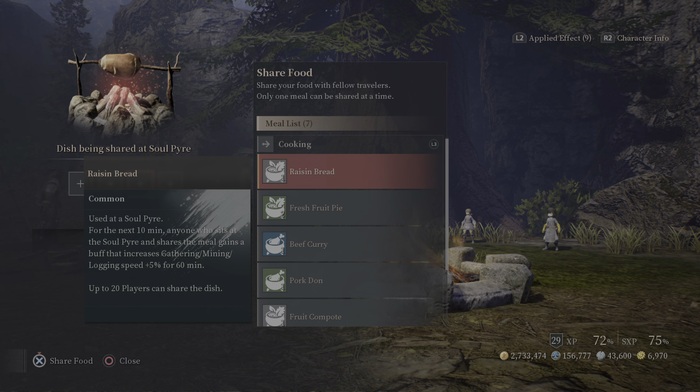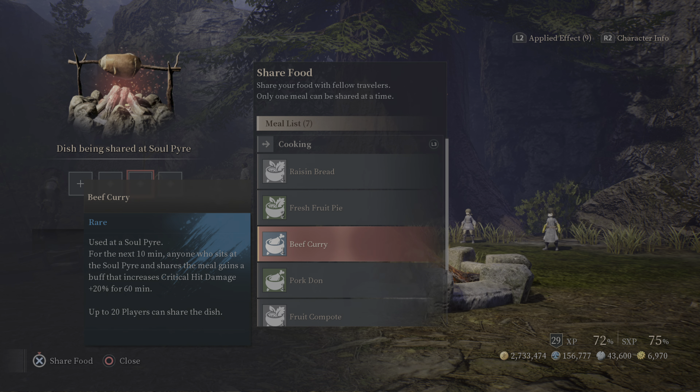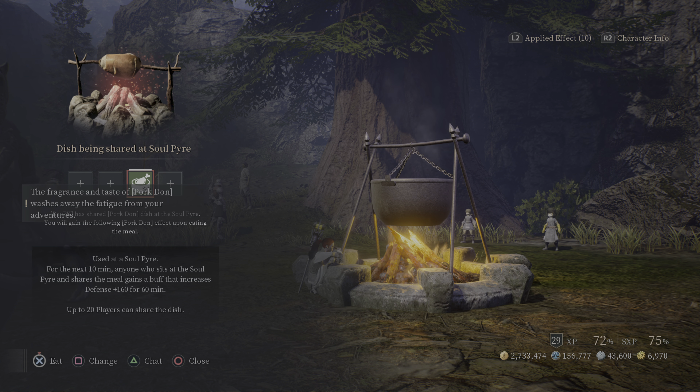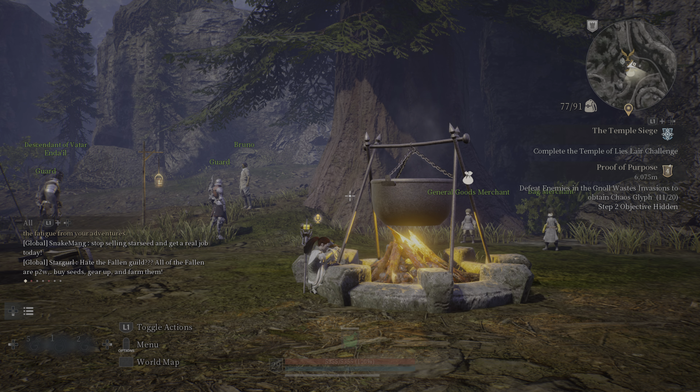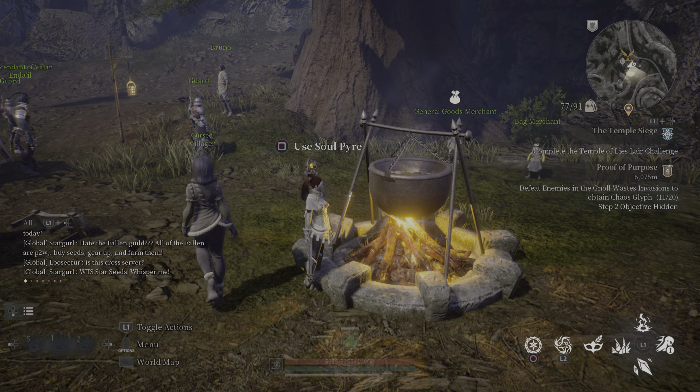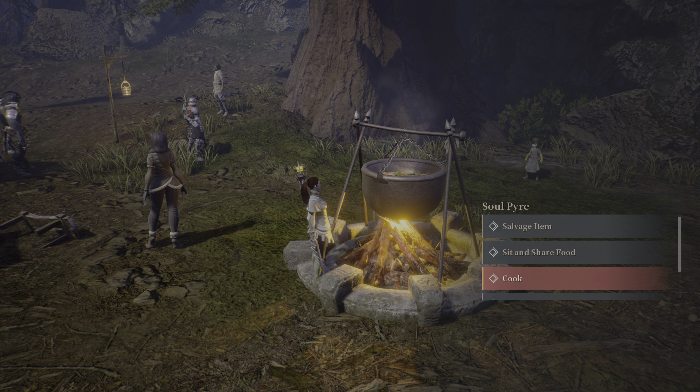When you share food, it tells you what it does. For example, this one gives everybody that eats it 160 defense for 60 minutes, for up to 20 players. Once you share it, a pot appears above the fire as an indication that food is available. You don't have to sit and wait — you can get up at any time and you'll automatically receive that buff.